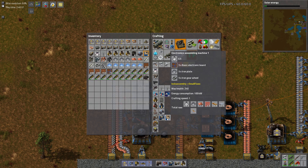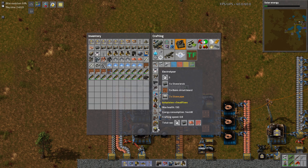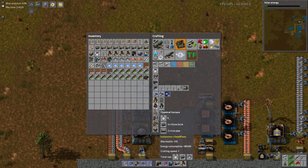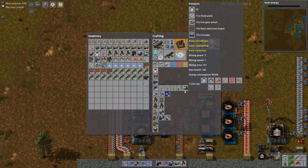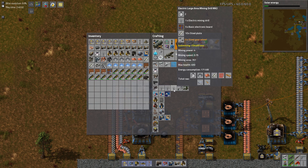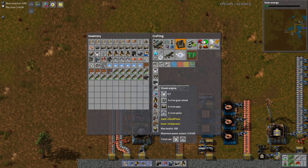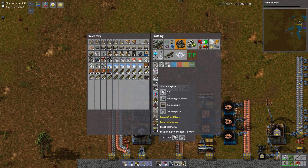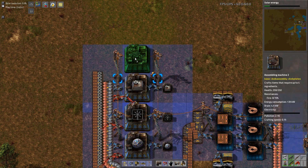To make these guys we need the basic electronic boards — we're gonna want to make those soon. Can't make chemical plants. Electrolyzers we can't make. Can't make any compressors or pumps or anything. Can't make that. Could make offshore pumps, don't really need those. Can't make upgraded miners. Could get some steam engines being made. I think for a while we're gonna run on steam. Let's just do it — what's the worst that could possibly happen?